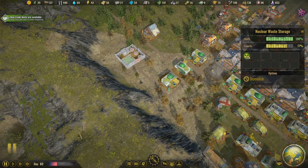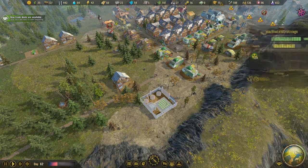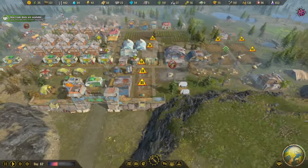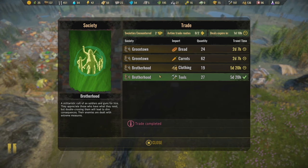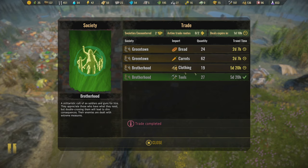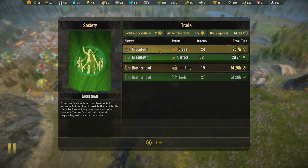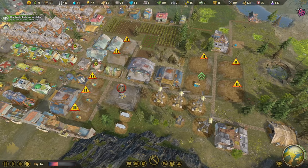Are we full on storage here? 77 — we may need more storage for it. New trade deals are available. Let's take a look: we can trade for tools, clothing, carrots, and bread — same stuff. We don't need any of this stuff. What we need is food, so let's trade for carrots and bread.